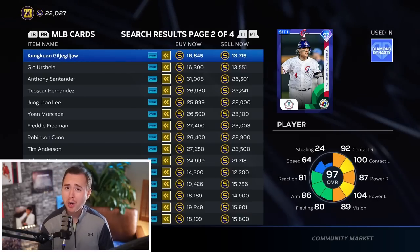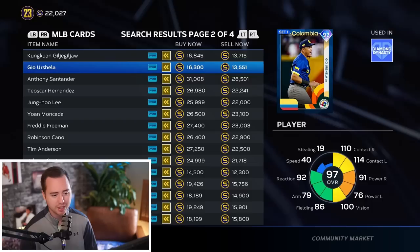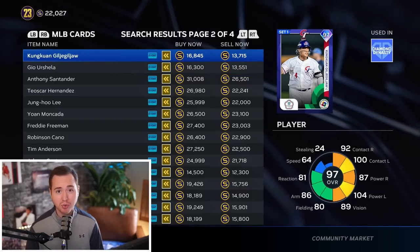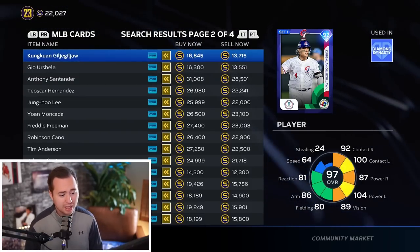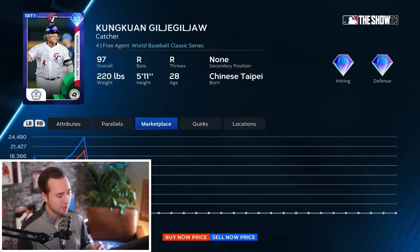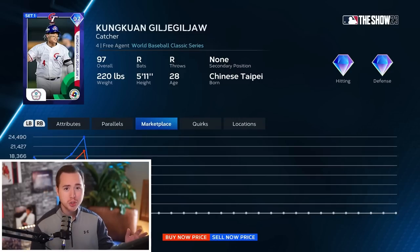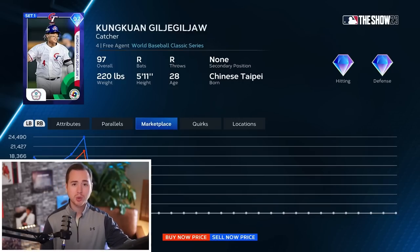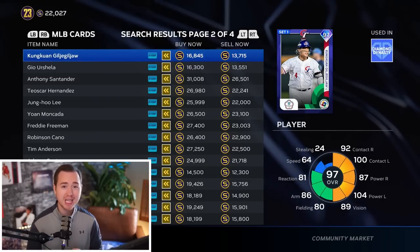We need multiple cards we're attacking when flipping. As you flip more, you'll find cards you love. Not all diamonds are bad - for example, WBC diamonds from the Around the World pack have pretty good margins right now. This Gil Galvez has over 1,000 stubs profit. He'll be slower to move, but the price is pretty stable. The Around the World Two pack comes out Friday, so the first pack is probably going away, meaning prices should stay relatively stable short-term.